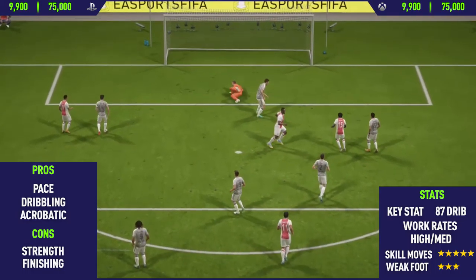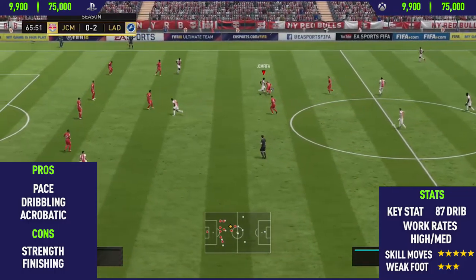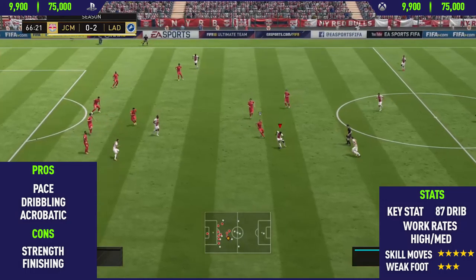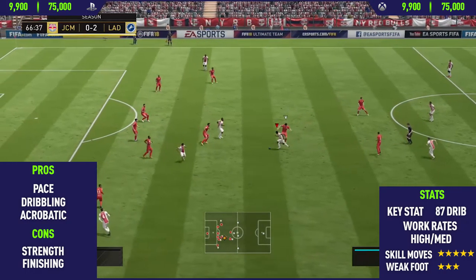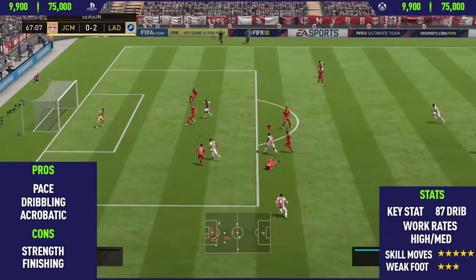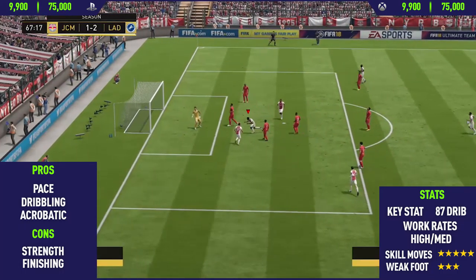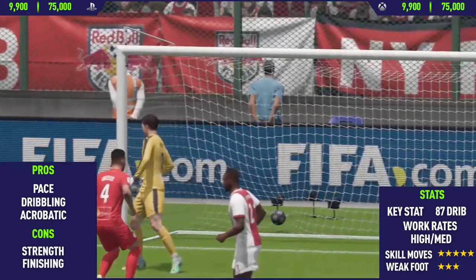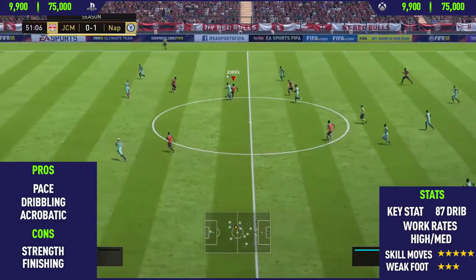Moving into the final con with Martins, and that was his finishing. This guy is so inconsistent in front of goal — he only has 73 finishing, and for an 84 rated in-form, that is pretty low in my opinion. So what I would recommend is to play him in the right wing position rather than right forward, just because he can't really finish in front of goal. So guys, that's been the highlights, now let's get into the overview.